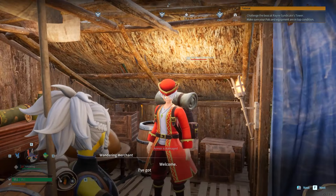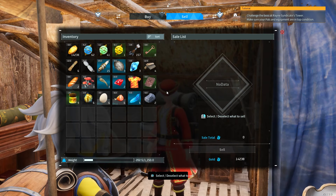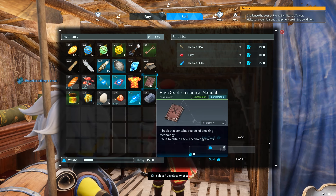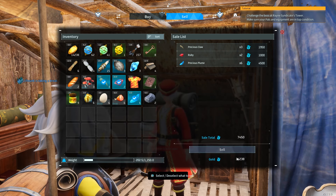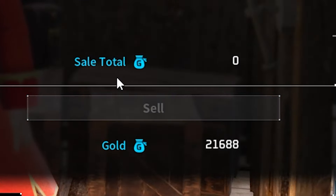You run up to them, talk to them, and you'll be given the option to buy and sell. Go ahead and sell — right-click the stuff you want to sell. I'm going to sell those, and that's all I want to sell for now. This gives me 7,450 gold. Let's sell and now we have 21,000 gold.